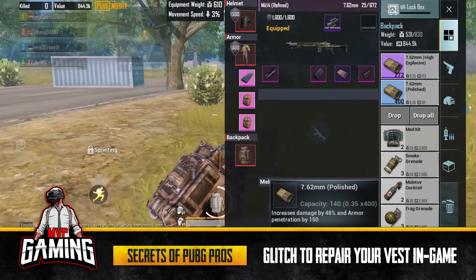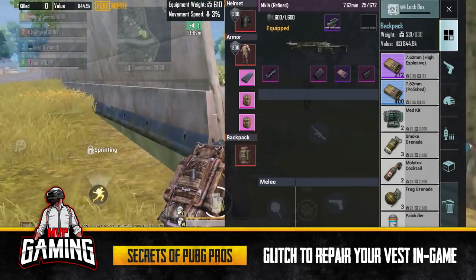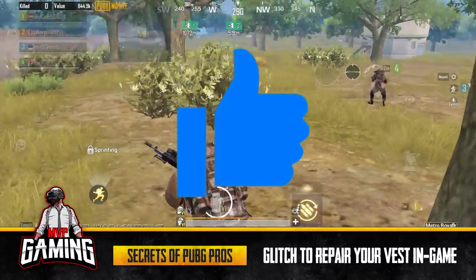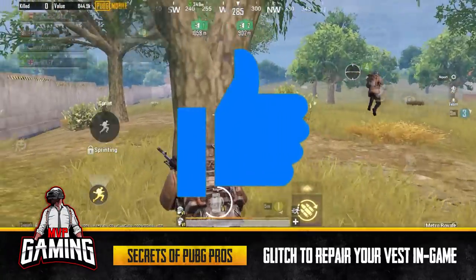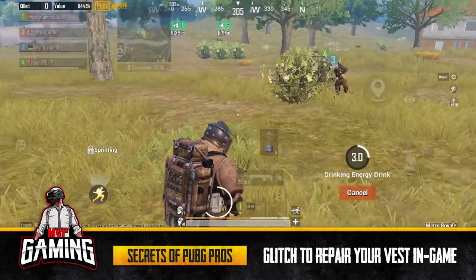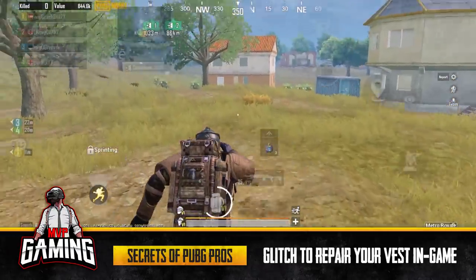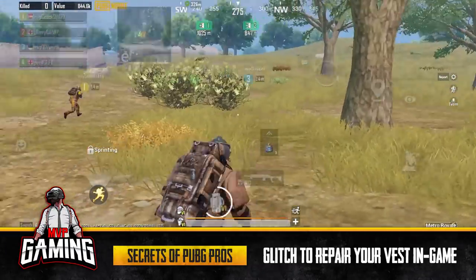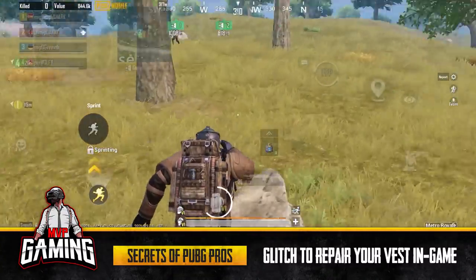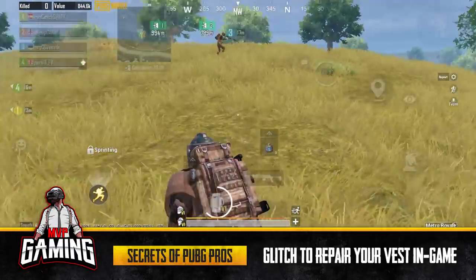And there you go — you saw how my vest was damaged and now it's actually on 1600, fully repaired. That is how you can save yourself some money if you're desperate. Obviously we don't recommend doing glitches. I wish all the glitches in Metro Royale would get fixed, especially the speed glitch, and the outside-of-map glitch where people go above the radiation zone. Please Tencent, fix those — but you did fix the armor repair glitch for the new chapter, so hopefully we can fix a couple more.